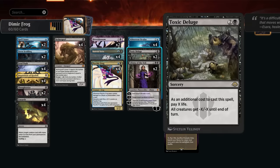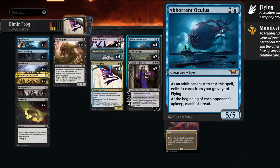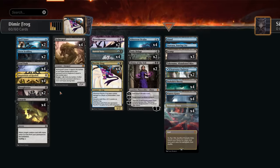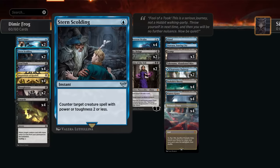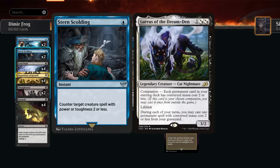To clean things up we've got two copies of Toxic Deluge against all the go-wide strategies, and then Liliana of the Veil as a planeswalker — another card type — that can force the opponent to discard, help discard Oculus to then reanimate it, and the minus two gives a nice edict effect. We've also got a ton of cheap interaction: a couple counterspells like Spell Snare, which can counter spells with mana value two — especially good on the draw to counter an opponent's two-drop.